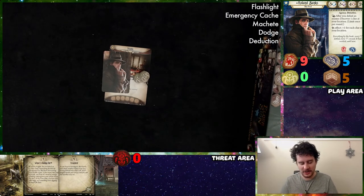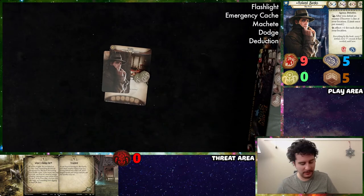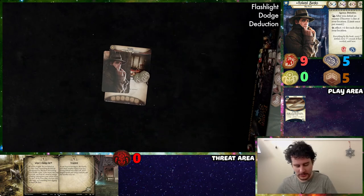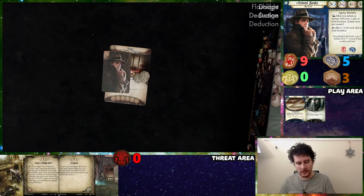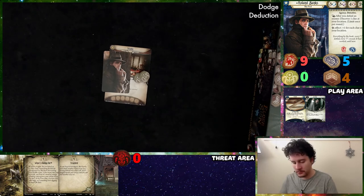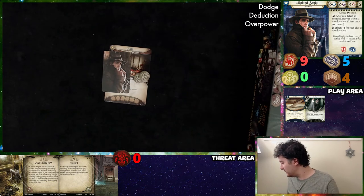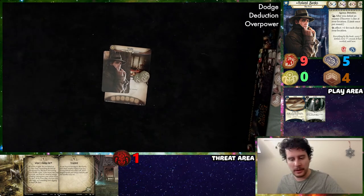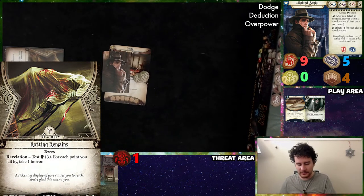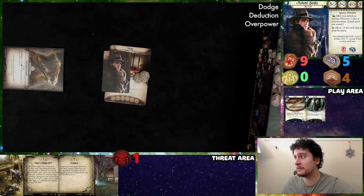I'm going to start simple — use this Emergency Cache to play this Machete for free, and then with my last action play a Flashlight. End of the turn, I'll draw a card and gain a resource. I drew an Overpower, which is good for the later game. Then we advance doom and draw an encounter card — we got Rotting Remains. Test intellect three; for each point you fail by, take one horror. Here's the thing I was talking about. We're currently going three to three.